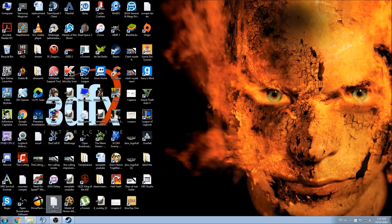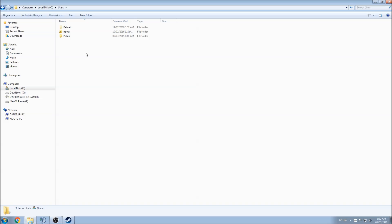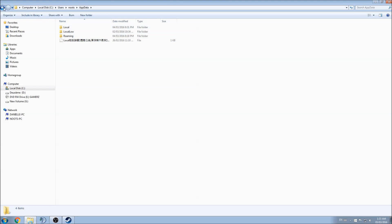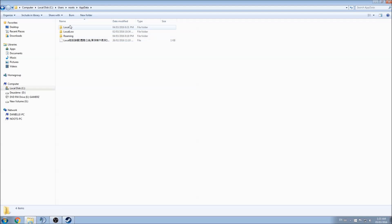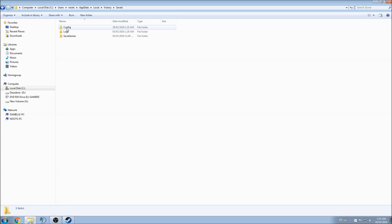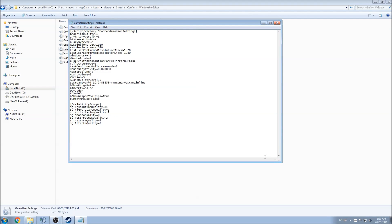The second option is to go to your main drive, click Users, click your computer's username, then go to AppData. Make sure you can see all your folders in Windows because AppData is hidden by default. Click Local, then search for the folder called 'victory' — that's the game's folder. Click it, then click Config, then Windows No Editor, and open GameUserSettings.